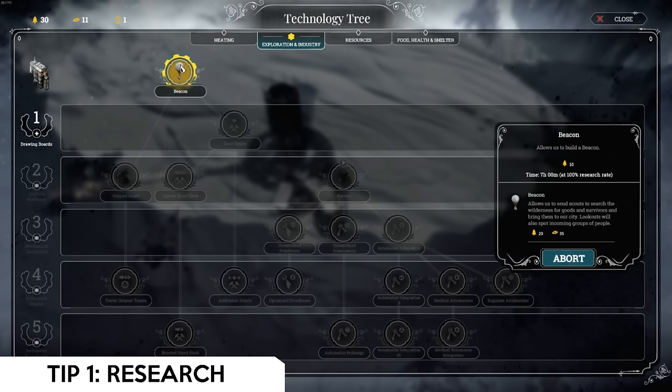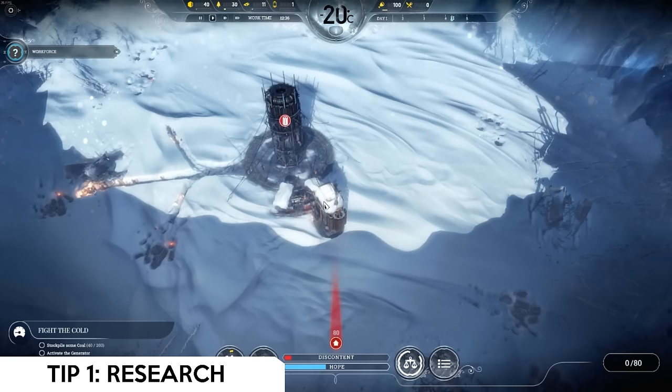The first thing you research right away as soon as your first workshop is up is beacon. This will help you tremendously. There's a lot of flexibility in the middle section of the game, but there are a couple of things right at the beginning that you need to do if you want to beat it on the harder difficulties.